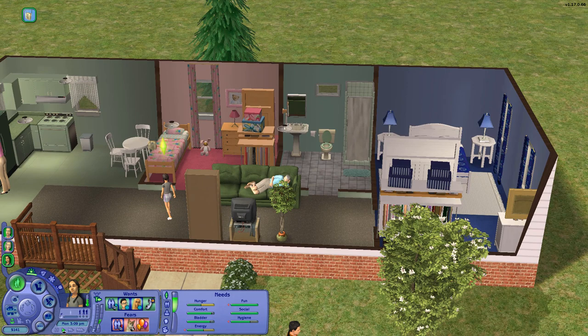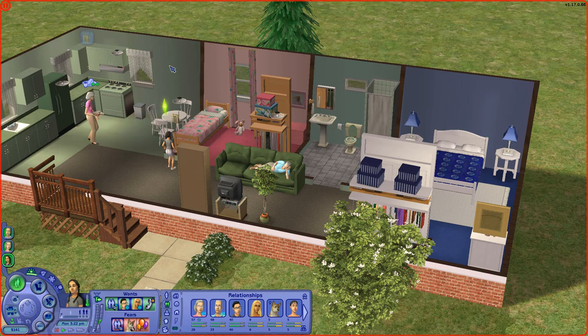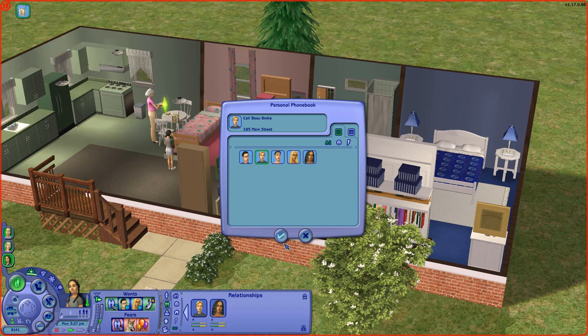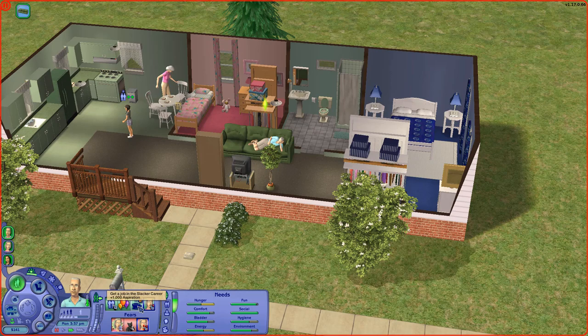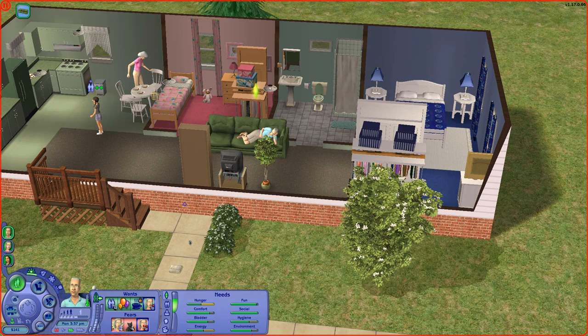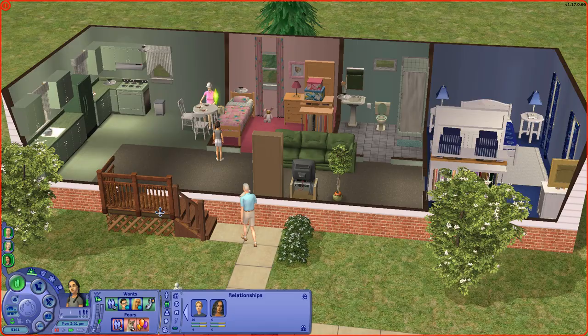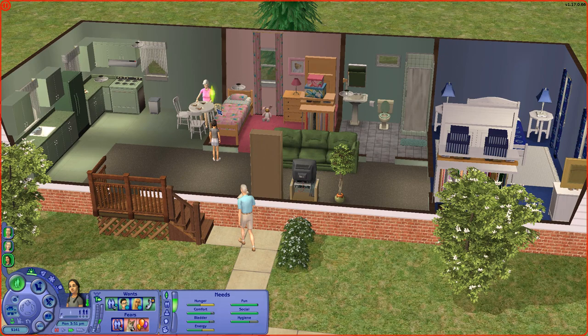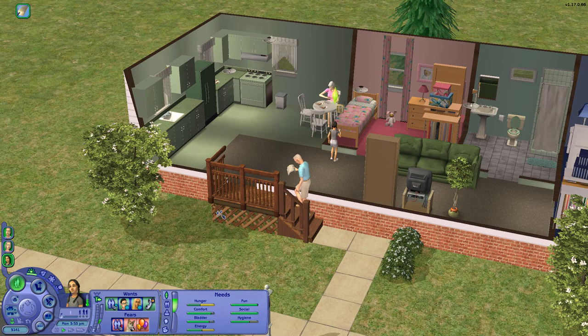He might say no because their relationship is... oh man, he said no. So I'm going to have her just call him and talk to him on the phone to get their relationship up a little bit. They have a 4 relationship, so we're just going to have them talk for a while. Herb wants to get a job in the slacker career, and they really could use the money since they're both unemployed — why don't you go look in the newspaper and see if there's a job? Deborah got a negative vibe from talking to Beau, but they do have a little better relationship. I'm going to keep working on that — have her call him right back.